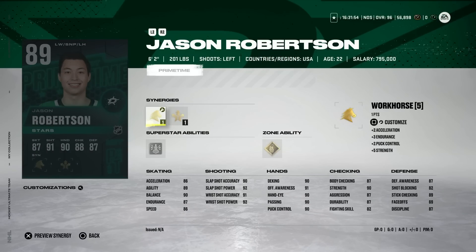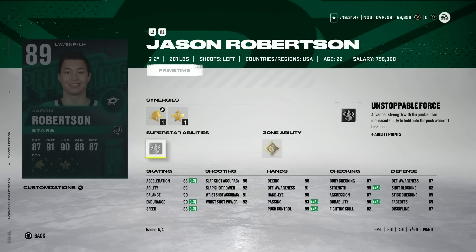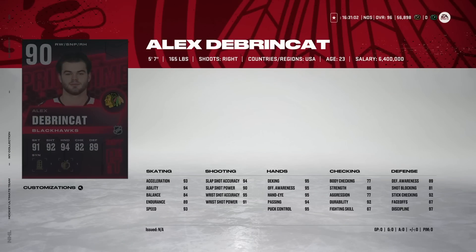Then we've got the 89 Jason Robertson — six foot two, former Niagara Ice Dog — 88 speed, 88 acceleration. He's got great size but his speed is a little low. His hand stats are good and shooting is above 90, but as a pure left-handed winger at 89 overall, I'd much rather just have the base Connor McDavid, who runs in the 40,000–45,000 coin range. I just don't see enough value for the price tag, so this would be a set card for me.